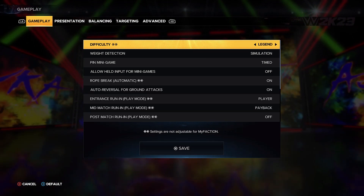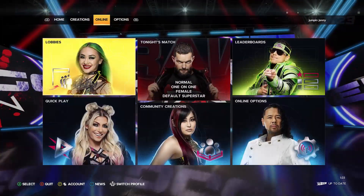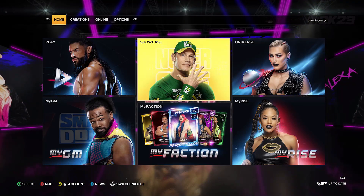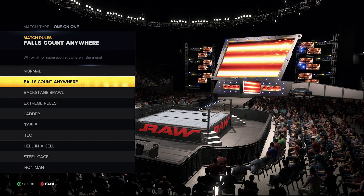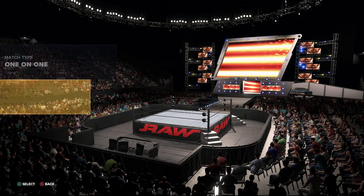The first thing to do is go into options and change it to Legend difficulty, then go into the play selection. Pick a normal one-on-one match, which is the default option, and on the character selection screen go into match options. Go to custom match rules and turn off pin and submissions, turn on finisher match, and put at least one finisher on to start the match with.